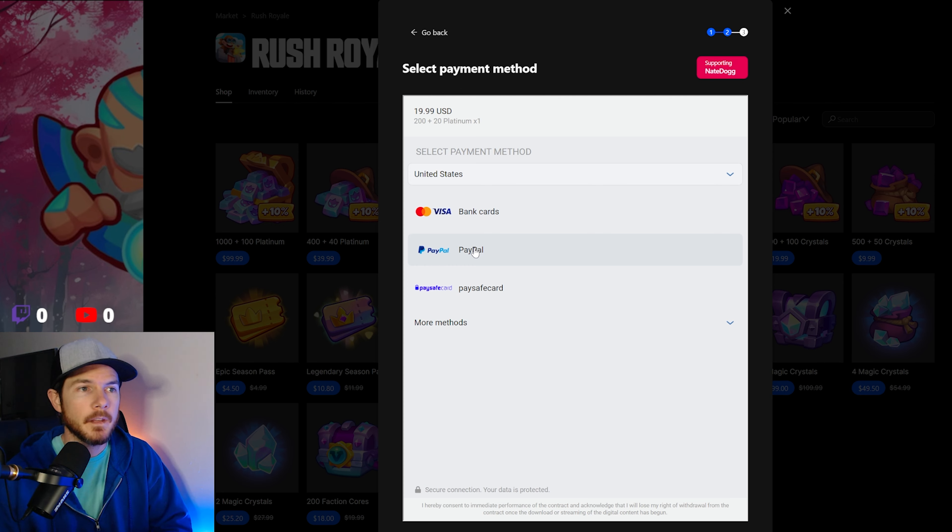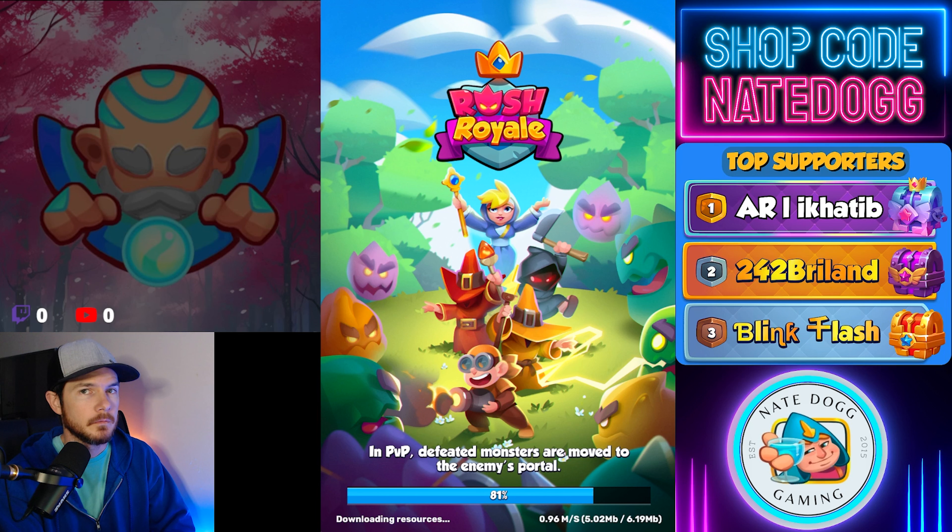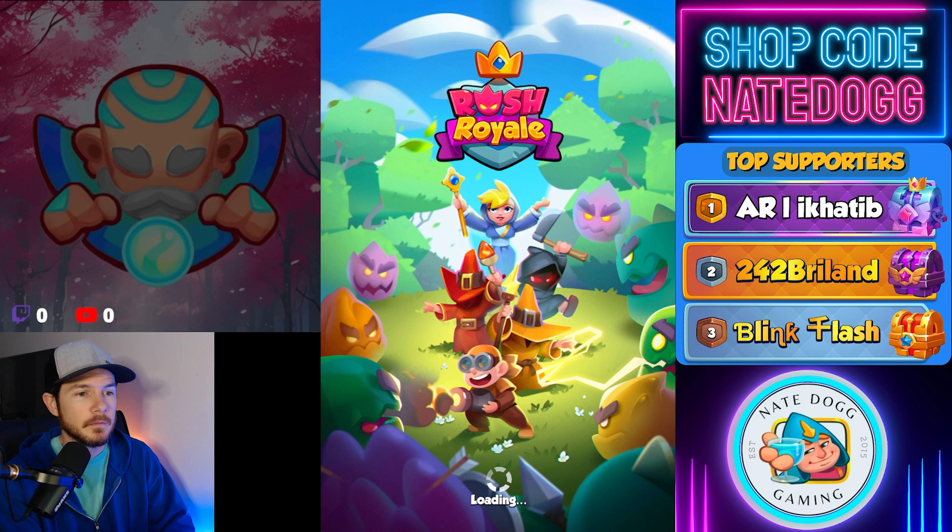So this would be the area where we enter our Rush Royale ID — we'll click submit. I'm going to select my device type; for me I play on Android. I've already been entering a ton for the giveaways here, but I'm going to enter in my ID now. Whether I play on Android or iOS — I personally use both — my account is more linked towards Android since that's what I started on. Then I'll click continue once I verify the ID is correct.